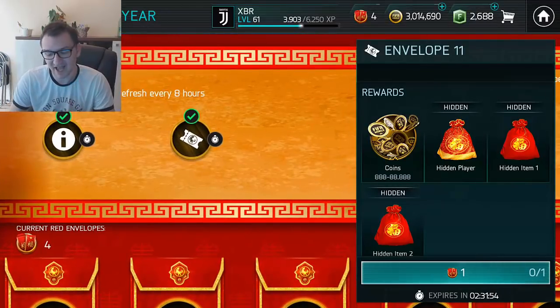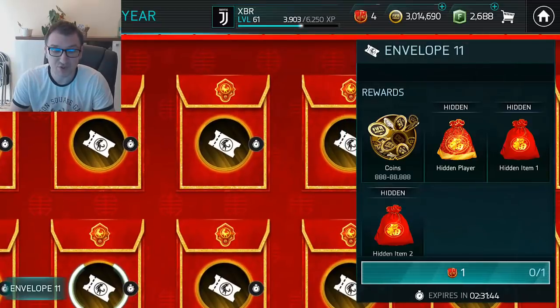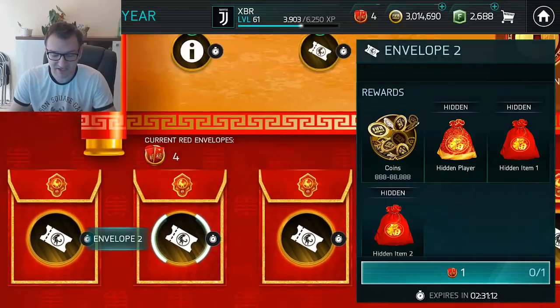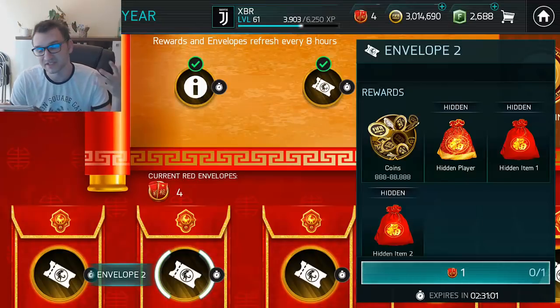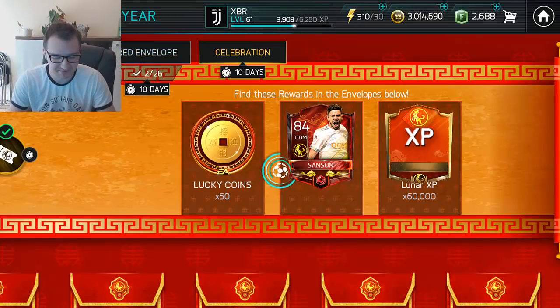The best way to do it guys is stack your envelopes - yes, stack your envelopes, all 24 of them. That should happen in about two days, so every two days you can easily open all these envelopes. The thing is, if you don't get the hidden items they will reset every eight hours. Do not open envelopes unless you have all 24 of them, and after that test your luck.